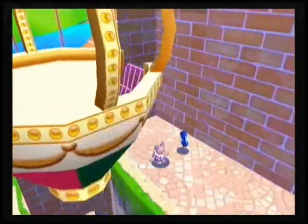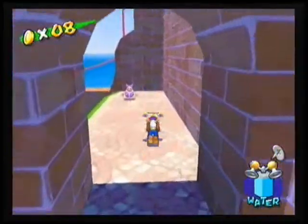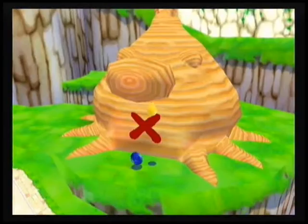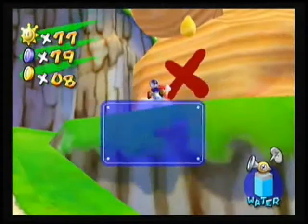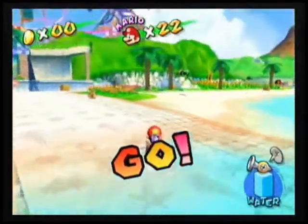We'll go to the platform where the banana is and see if we can make it before the timer runs out. I shouldn't try to take shortcuts because that'll just make me fail. This one's the air Pianta — I do the same: mount the Pianta and go to the wall. It's easier to go where the wall is because you just hover across the water, whereas before you had to go all the way around the island.